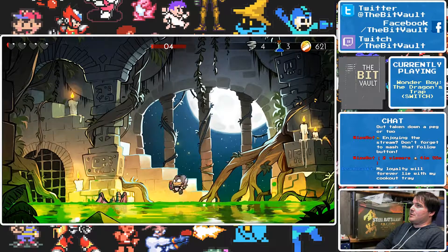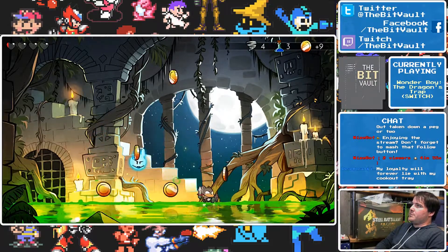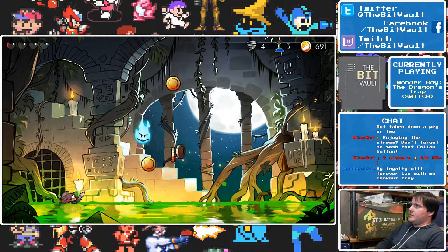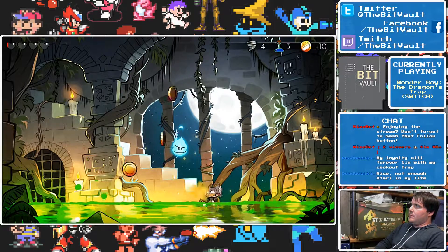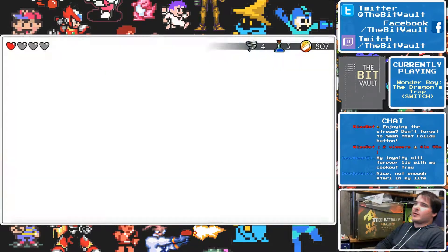This is probably the easiest boss in the game — I'm actually really surprised I got hit earlier. You gotta avoid the little spirit dude while you gather treasure, because if he hits you it's game over for getting the monies. There we go — I got all the money, so we're good.